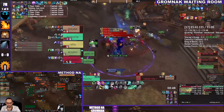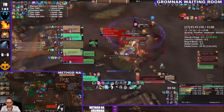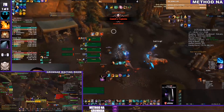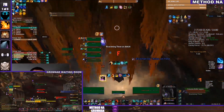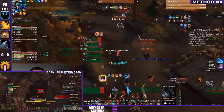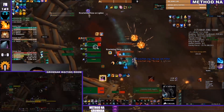Both Method NA and Gromnak Waiting Room are at about the same point on Council — this boss is just getting melted. When you have a lot of funnel damage and a lot of mobs you kill things very quickly. It's also a Fortified key, so the bosses aren't the scariest thing — they're kind of just big trash mobs in this environment.